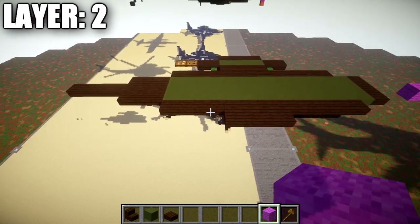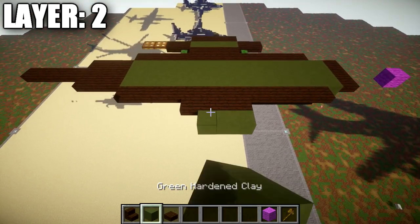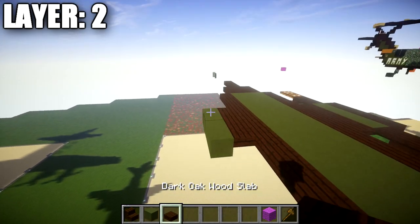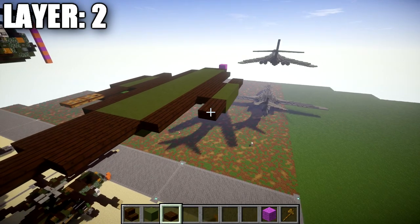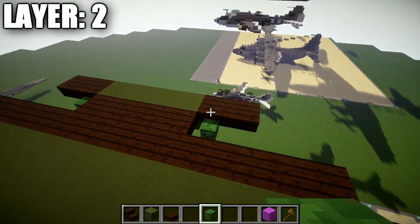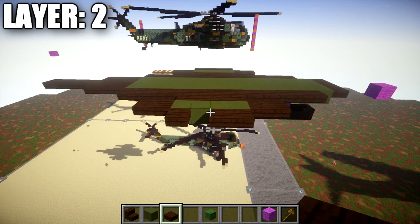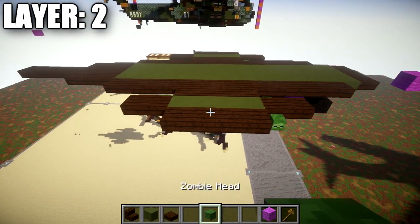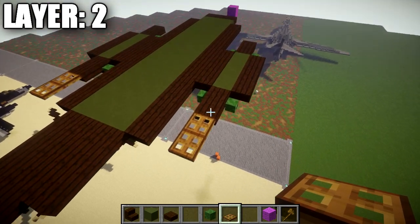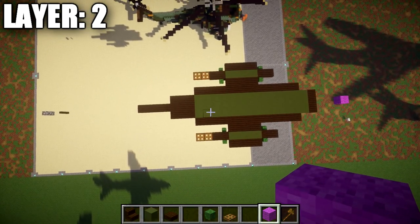With that done, take your green stained clay blocks and place down 4 coming off those 4 dark liquid top slabs. Coming off both directions of this row of 4 green stained clay, place down a row of 2 dark liquid top slabs. Then toward the inside coming off the first dark liquid top slab, place down a zombie head coming off the side of it. Out to the side, place down 4 dark liquid top slabs coming off those 4 green stained clay blocks, followed by a zombie head coming off those 2 dark liquid top slabs. Then place down 2 wooden trap doors coming back from the dark liquid top slab. Copy the same design over to the other side — from above it should look just like this with the layer complete.